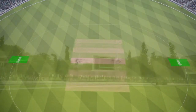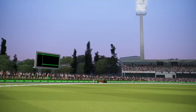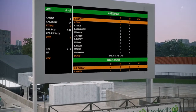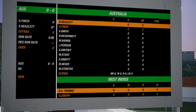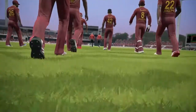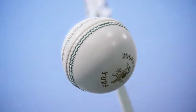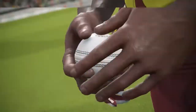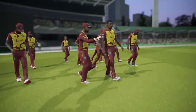Ladies and gentlemen, for the West Indies kit, if you want to download it, go to the Cricket Academy and type 'waste your youth'. He is a very good kit designer and curator, and also has a YouTube channel, so check him out and check out all his kits.